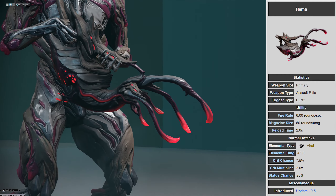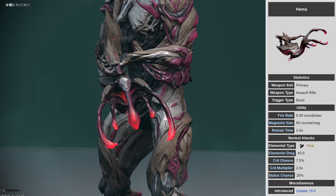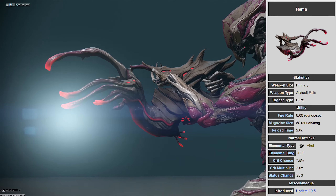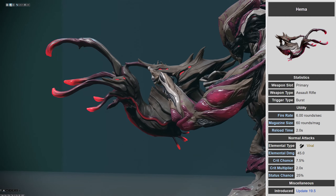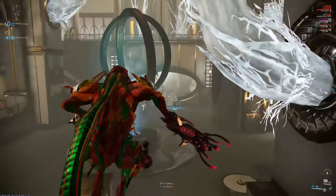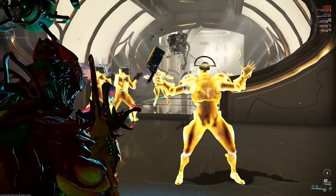This is a burst fire weapon that has decent accuracy and low recoil. The HEMA does only viral damage, so this is one of those weapons that's going to be good against Grineer and other flesh-based enemies. However, if you're going against Corpus Machinery and Infested, I would choose something else.